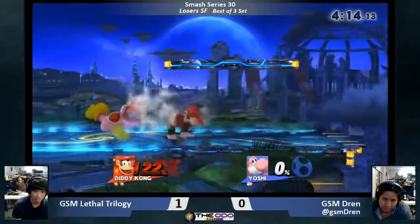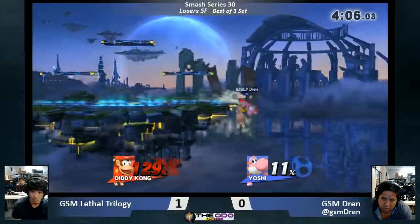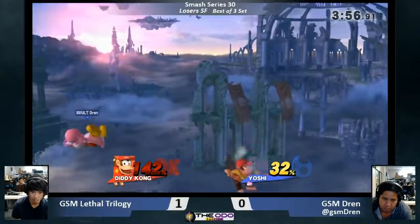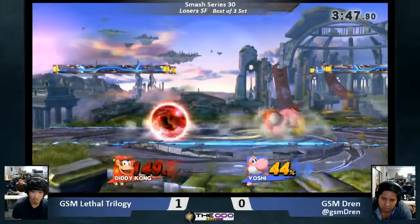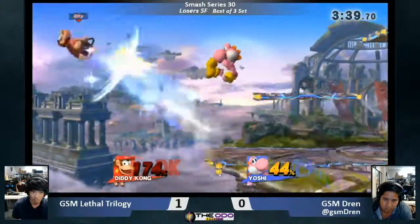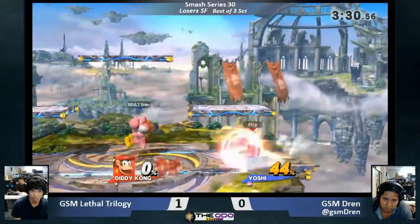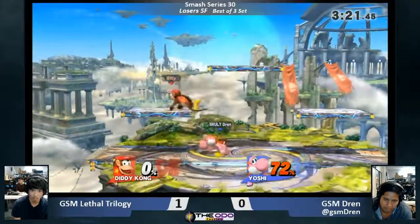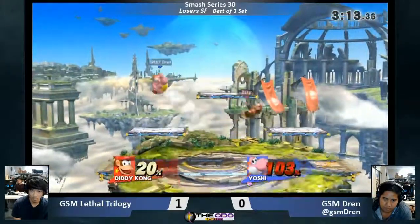lt's holding that middle as best he can — he knows dren has to come in to make up this deficit. If I were the rest of the bracket I'd be very scared of lt after this set, because this is waking him up. Dren is making him work for it. That landing up-air is so strong, still not enough though. lt's counter-pick seems to be working a little against him — he just needs to land a crispy up-air. lt remains safe, and the more you play in dren's face the less time you give him to set up with eggs.